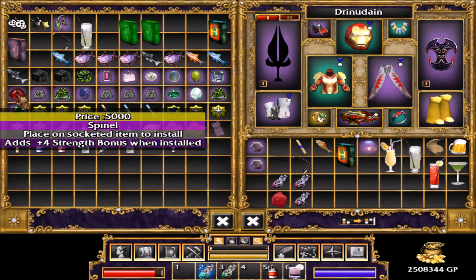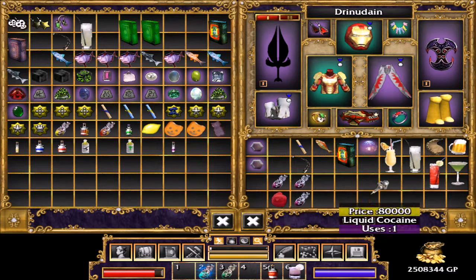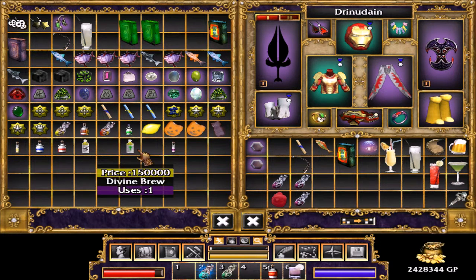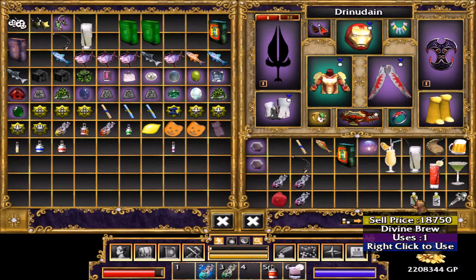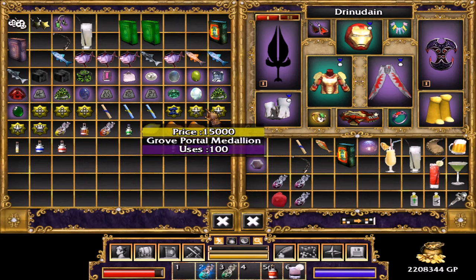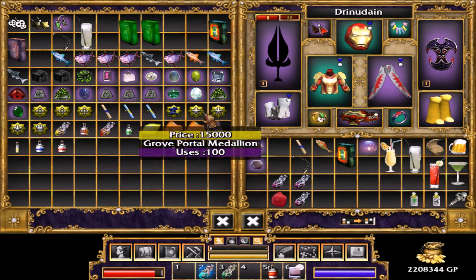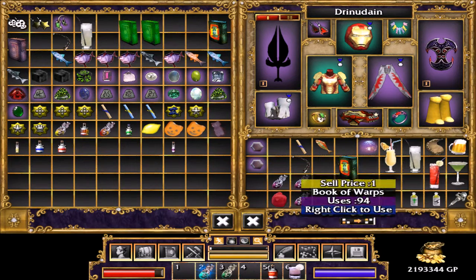Spinal. Liquid Cocaine — I feel like I've already tried that. Liquid Iron. Divine Brew. We got all this money, let's spend it on something, right? I kind of want to do it in Grove though. Let's go to Grove.